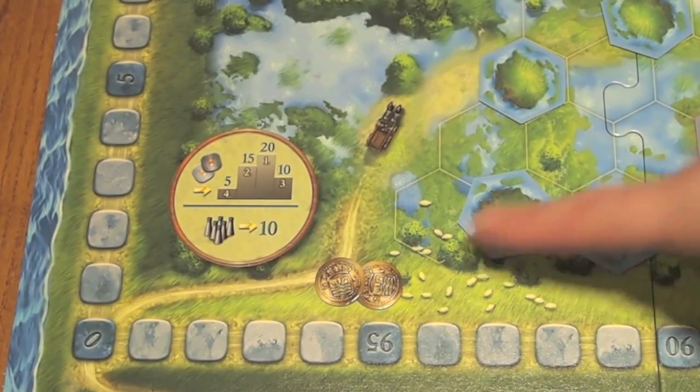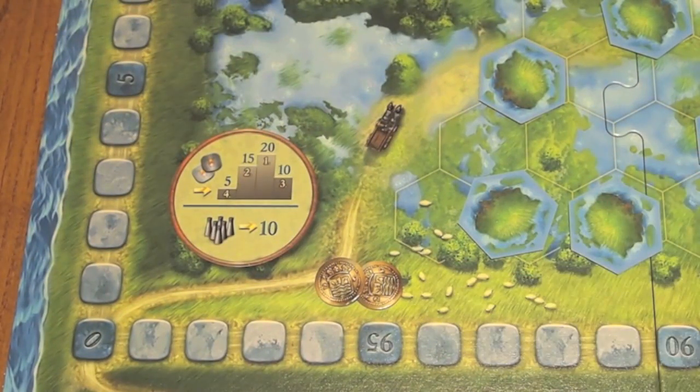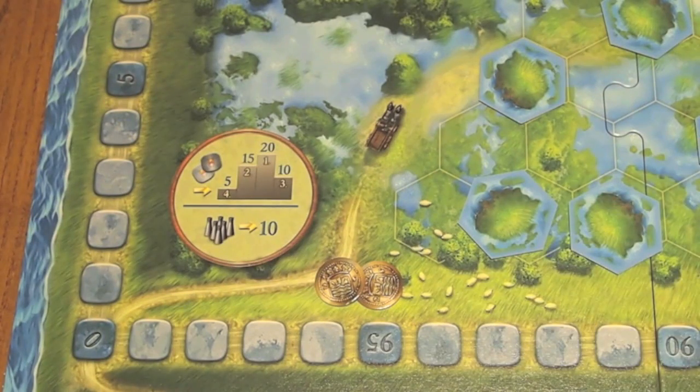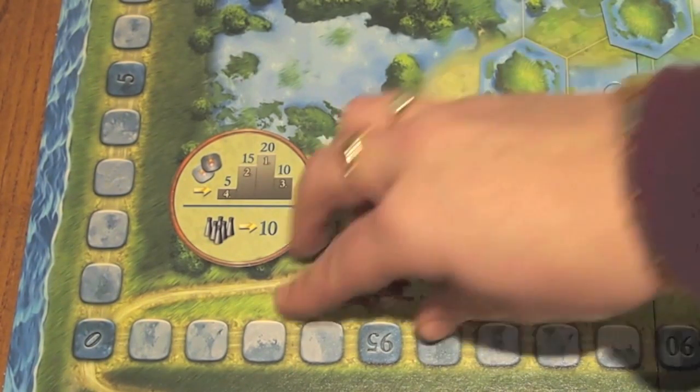If you're lucky enough to collect coins throughout the game, they allow you to have an extra turn. You're only allowed to use one at the end of your turn, but you can basically do your entire turn again and do something different. Used at the correct time, they can be incredibly powerful. You gain more coins by flipping over farm tiles when you place a new windmill.